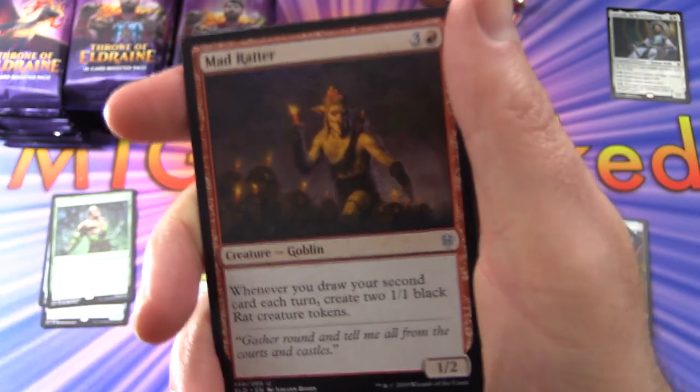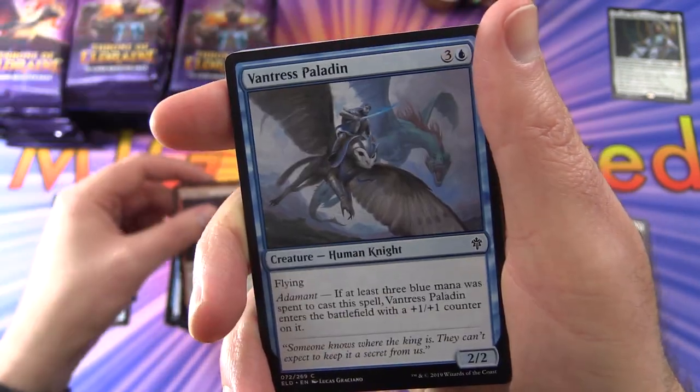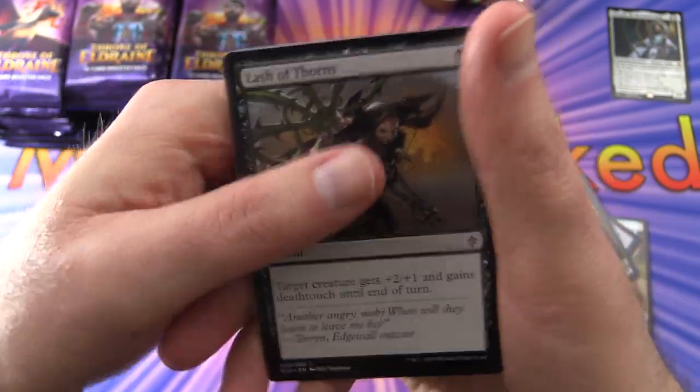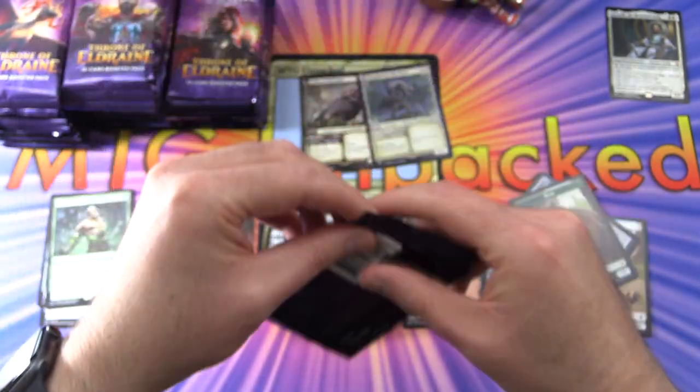Mad Ratter, Creature Goblin, 1/2 for four — whenever you draw your second card each turn, create a 1/1 Black Rat Creature token. Very nice. Vantress Paladin, and that is commons done. Quickly look through these — nothing there catches my eye.